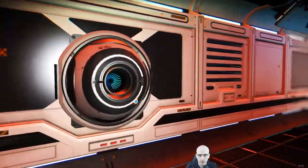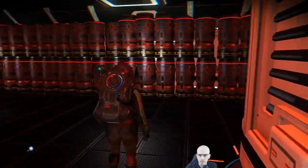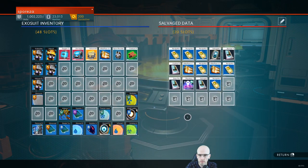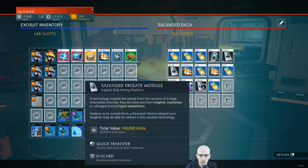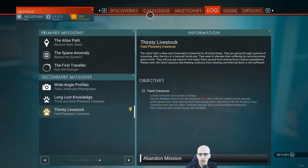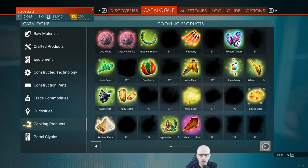We can sell our meatier one. Salvage frigate modules, storage augmentation, salvage data. 53%. And that already added to my log — cooking products. A lot of cooking products to discover though. I've discovered it for you.